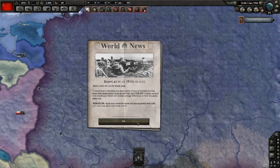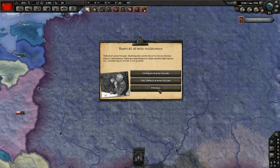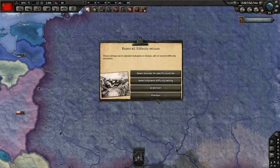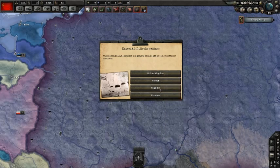Now let's set up the AI settings. Under game balance and difficulty settings, I will select bonuses for specific countries. The Kingdom — Insane. France — Insane. United States — Insane. The UK — Insane. Axis Germany — Insane. Japan — Insane.